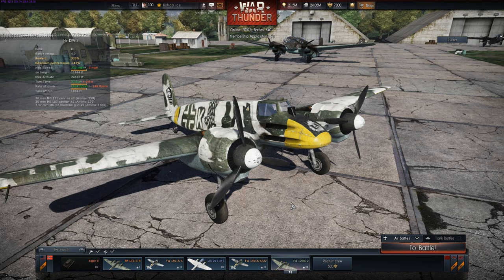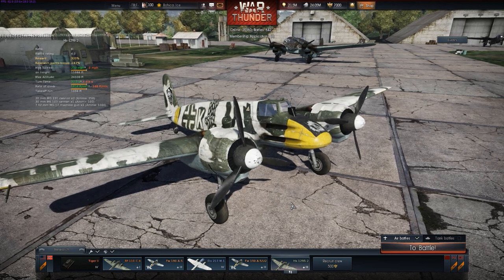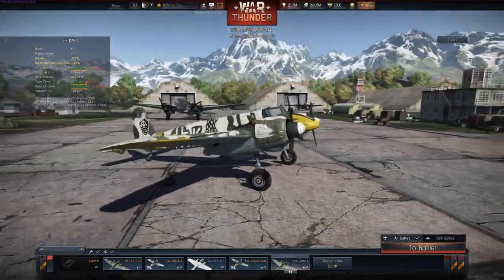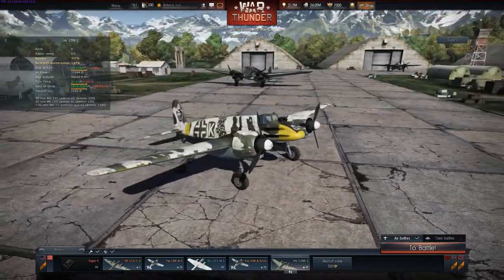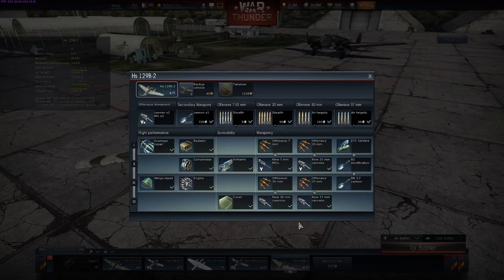I'll real quickly run through the technical data of how I have my plane set up. It takes a lot of grinding to get all these parts unlocked. Once you get through all the suffering of getting your ass beat for a while, unlocking the cannon pods and the ammo and the performance upgrades really helps this plane. And as you can see, I have a custom skin here — I'll try to link that in the description below.